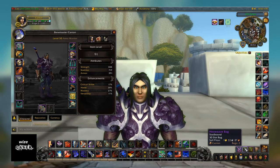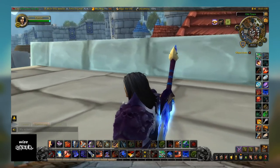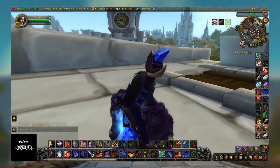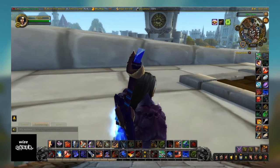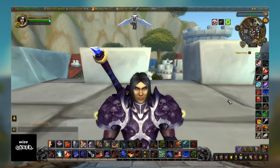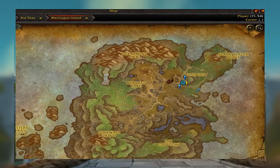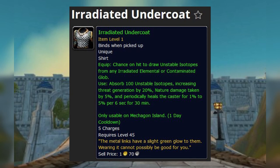So we're going to remove it, put it in our bags, and we can see now that the glow is gone. That was a pretty easy fix — it should have been one of the first things I looked at. I don't even remember getting this thing, but obviously it's from Mechagon, either from a quest out there or a mob drop. This was the culprit, so if your character is also glowing green, this is the reason why.